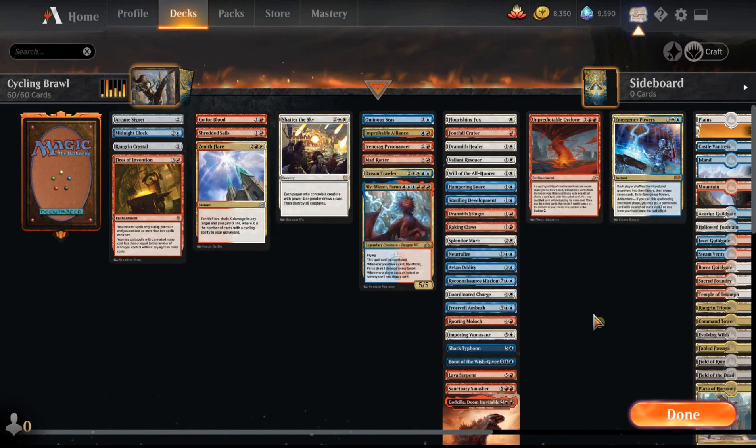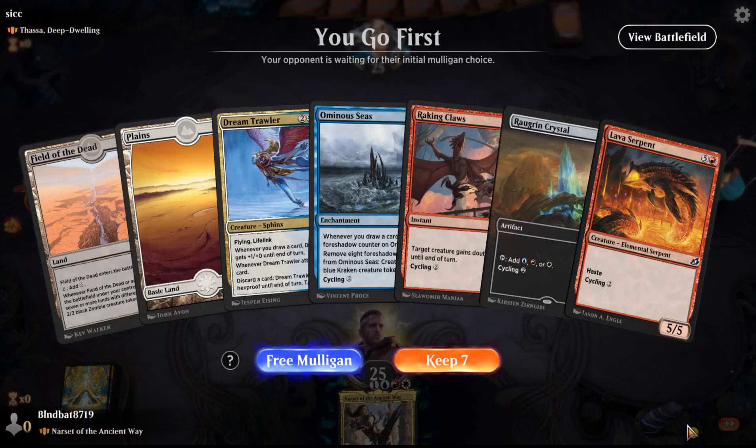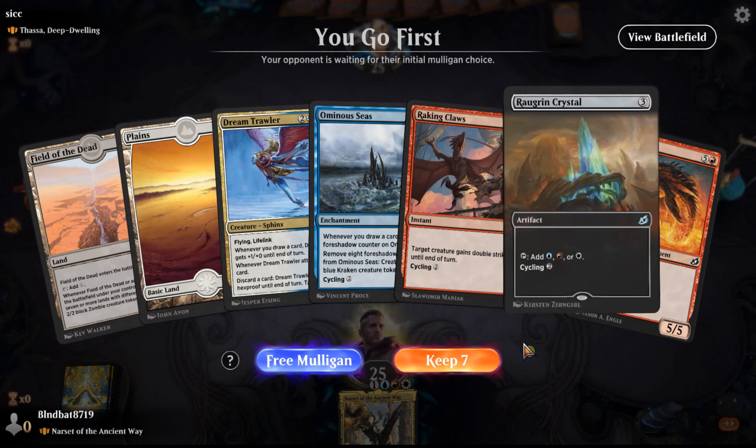All right, so that's the deck tech. Let's go into the Brawl Arena. Welcome to game one. We are playing against Sic, piloting a Thassa Deep-Dwelling deck, which is a permanent that lets their creatures leave the battlefield and come back. I'm expecting it's mono blue, probably a lot of control magic, and wanting to beat me down with an Agent of Treachery using its ability repeatedly with Thassa.